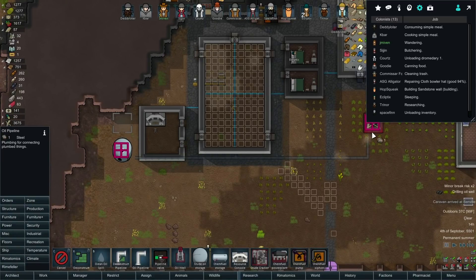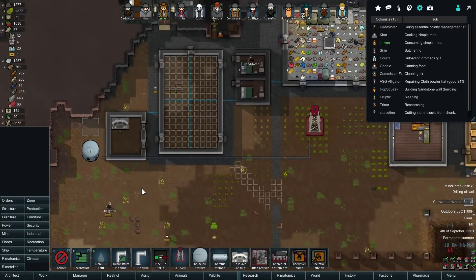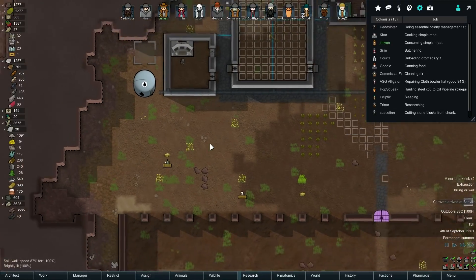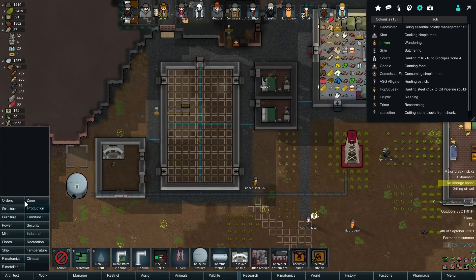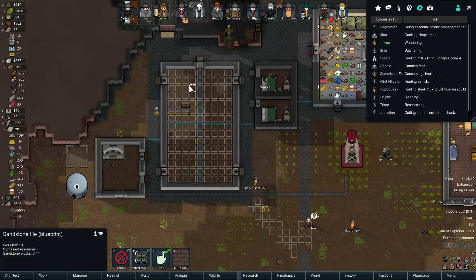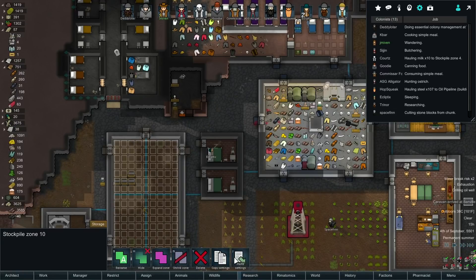Just pipe it right through like that. Worst case it leaks and we get oil all over the crops - I don't know if that's a thing. This chandelier, just to construct it. The bionic stomach, we'll haul it. The pain stopper, we haul it. Zone stockpile up in here - basically this.